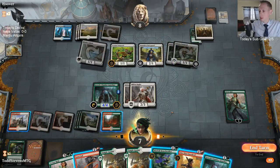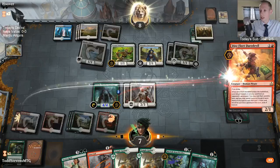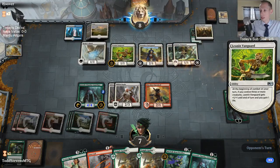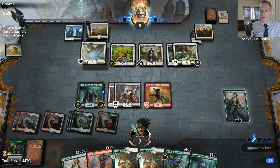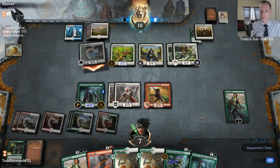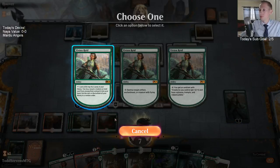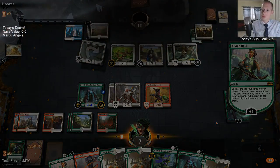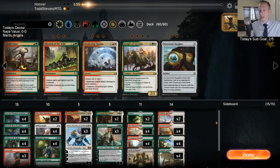First time doing that, and then I'll just throw the Daredevil out here. I want to save the Branch Walker because I think I'm likely going to use Vivian to minus and destroy the Tribunal next turn, then maybe play Branch Walker. I'm going to overwhelm our opponent. I really like Knight of Autumn and Deafening Clarion here.